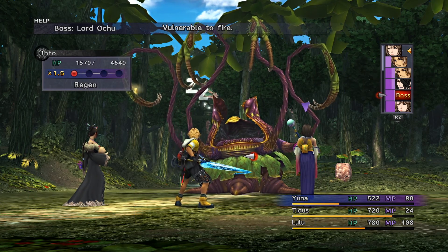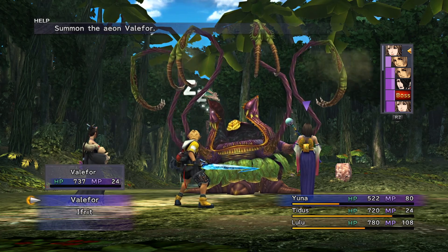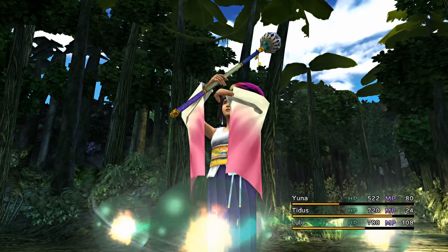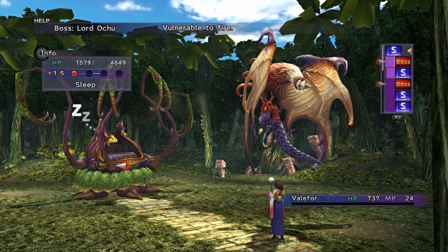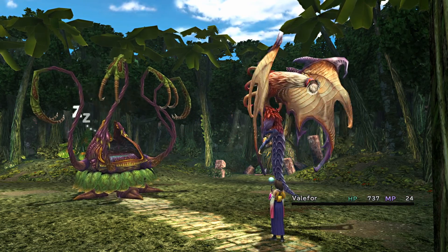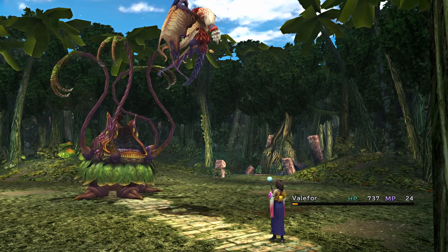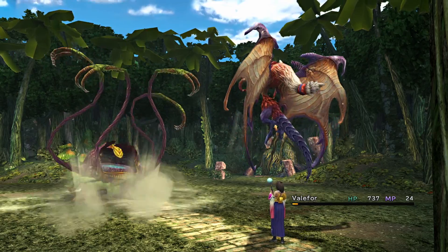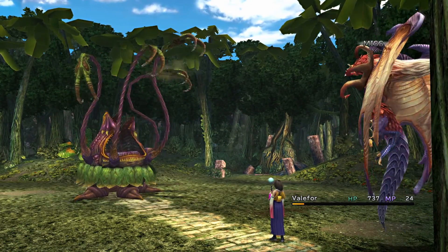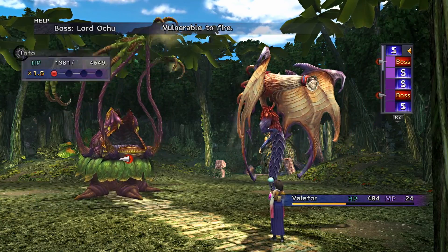But since we are going for an overkill to double the amount of HP spheres it will drop, then you can summon Valefor. Since Valefor flies by default, it will be able to dodge Earthquake when you wake it up. Then from here you can cast fire using Valefor once or twice. If you feel that Lord Ochu's current HP is enough to be obliterated by Energy Blast, then you can use the command Boost instead to fill her Overdrive gauge within 2 to 3 turns.